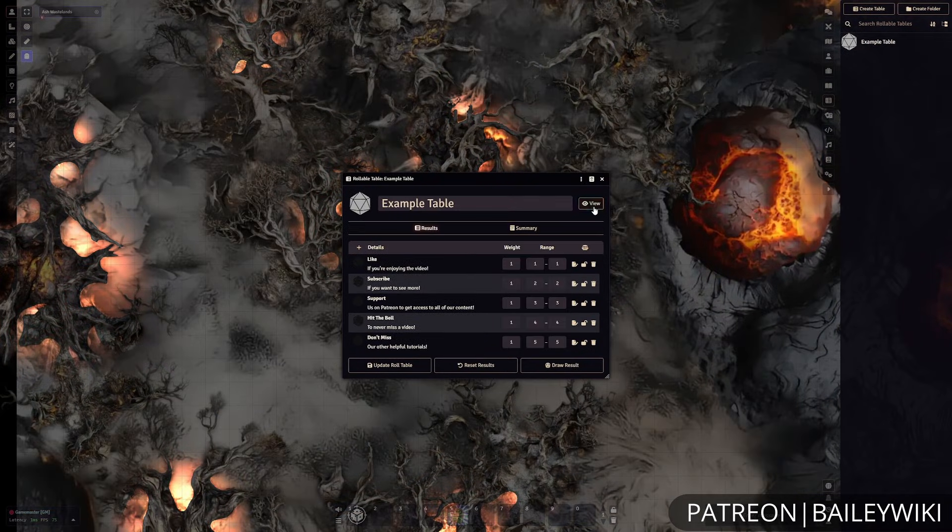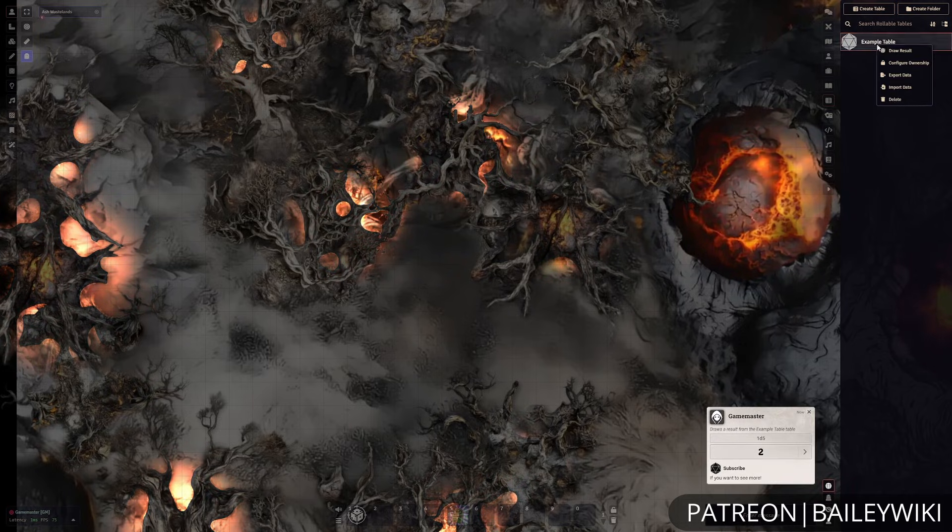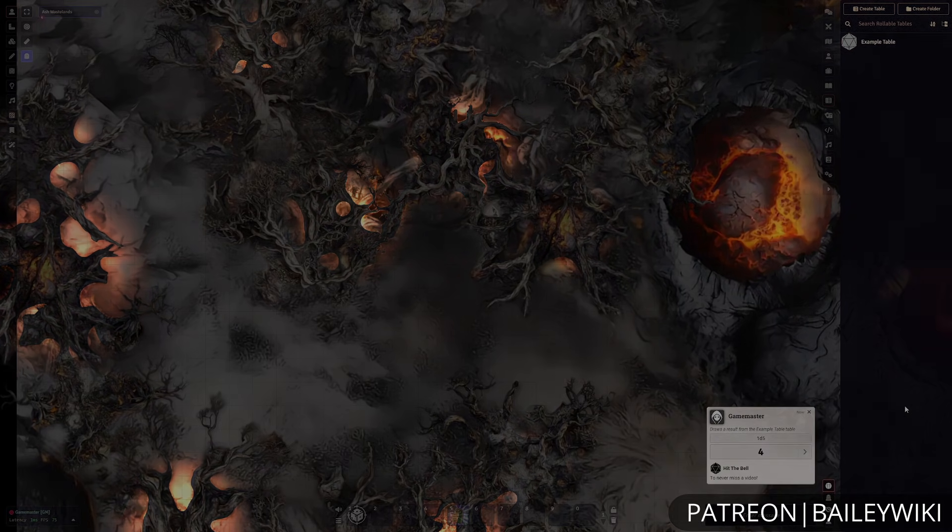Foundry also has two other systems. We have roll tables for being able to roll your loot or random encounters that are quite easy to set up, and also a card system where you can create decks.